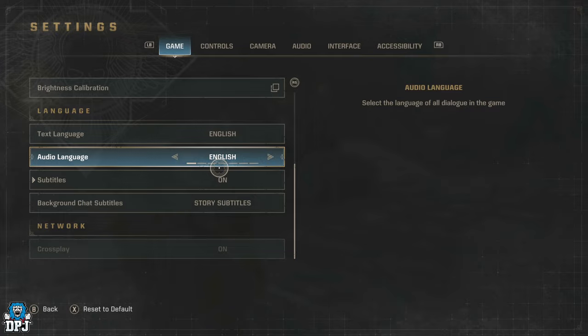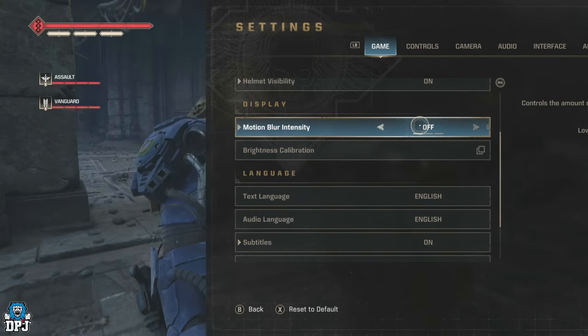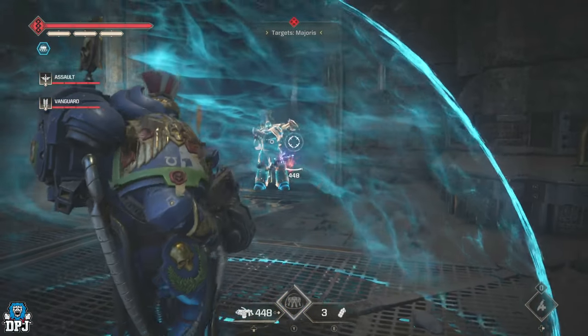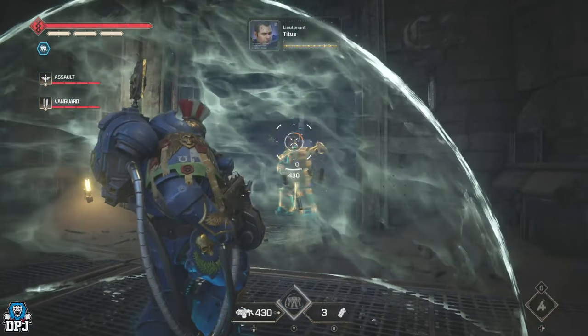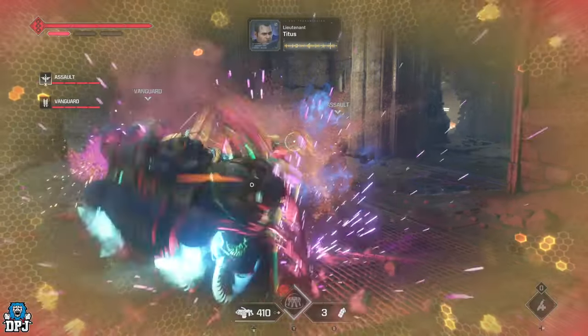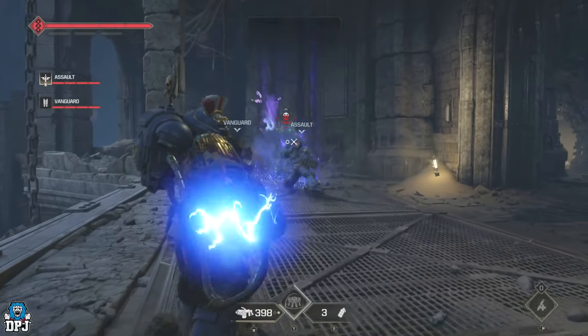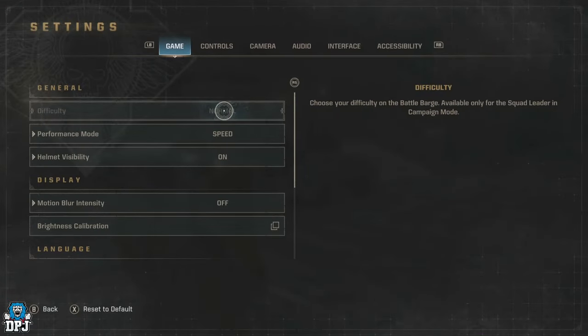I do wish there was a Field of View slider in this game, because the classes you use can seem a little bulky and take up more than half your screen. A field of view slider would have been greatly appreciated — hopefully something they can incorporate on console in the near future.